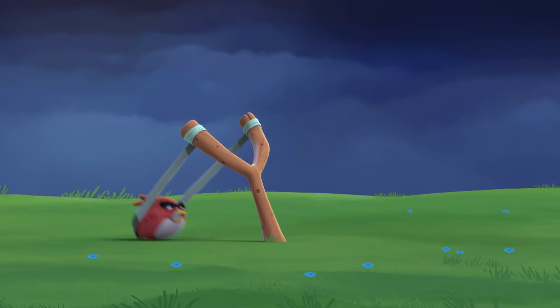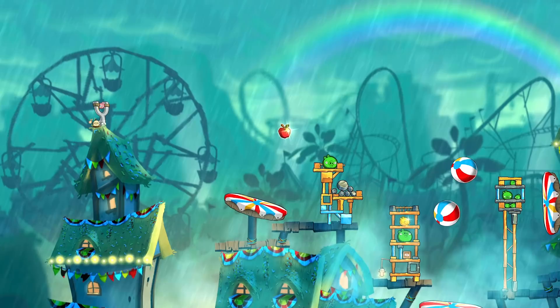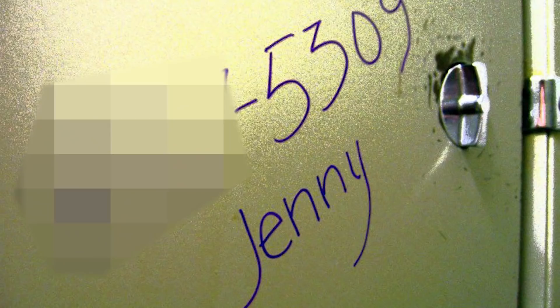Slingshots fling birds at the piggies' towers. You bring them crashing down so you can save your precious eggs and earn some coins. There's also daily challenges, regular time-limited events like the Easter campaign, hundreds of new levels to choose from, and each bird has its own ability — like Red who can shoot sound waves, or the Blues, Jay, Jake, and Jim, who split into several smaller birds. So if you're looking for a good time, download Angry Birds 2 from the description below. Okay, now on to the rest of the video.